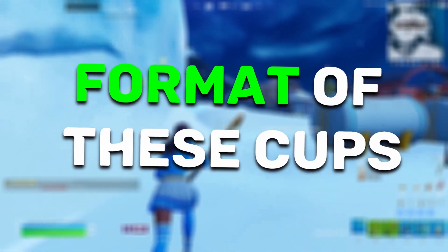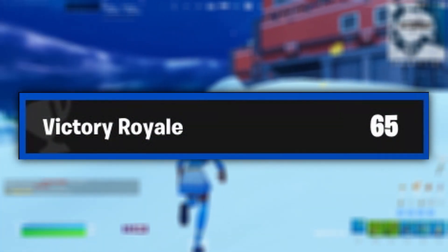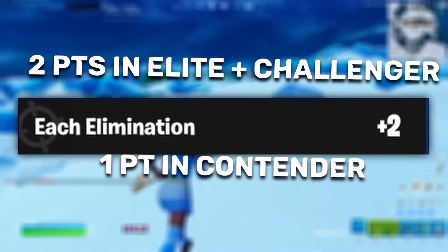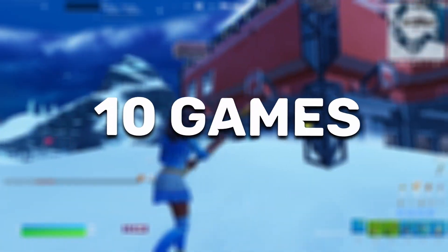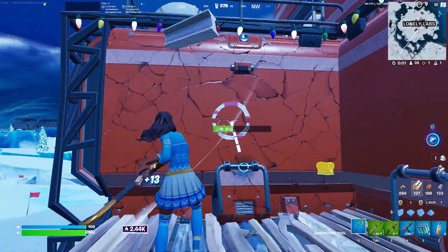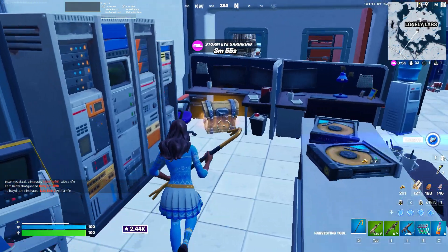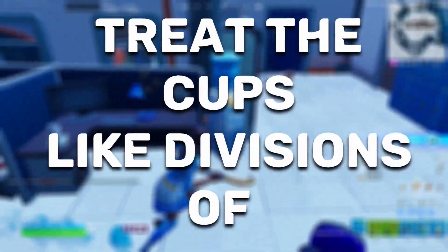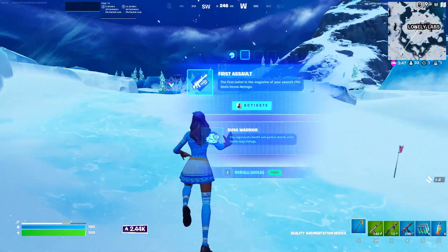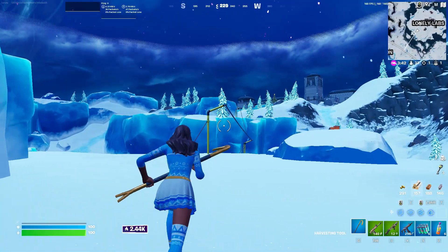Now let's go over the format of these tournaments. You're going to get around 65 points for a full Victory Royale in terms of placement, and then two additional points per elimination. You're able to play 10 games throughout all of these tournaments. The format is the same across all cups — the Placement Cup, Contender, Challenger, and Elite Cups all use the exact same format. My recommendation is to treat all the different cups exactly like you treat Arena, since your division is based on your skill level.